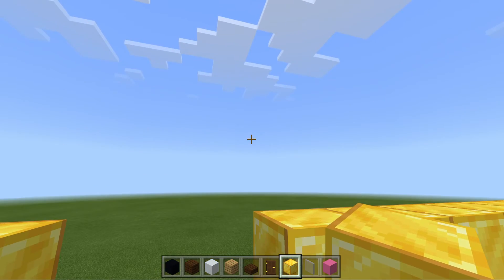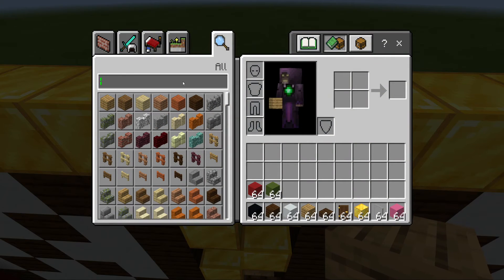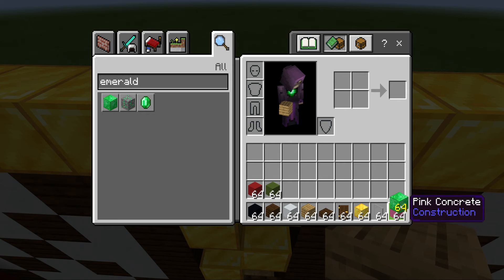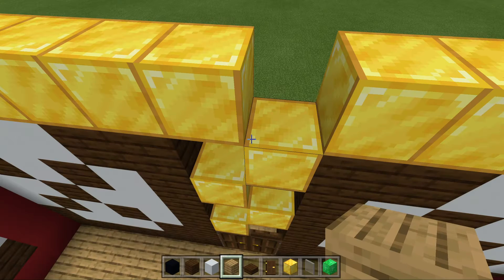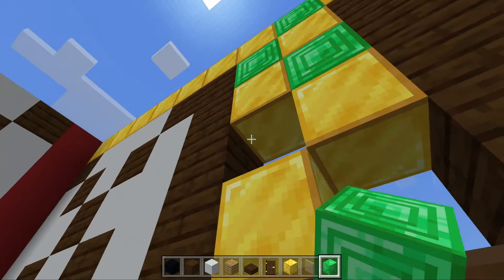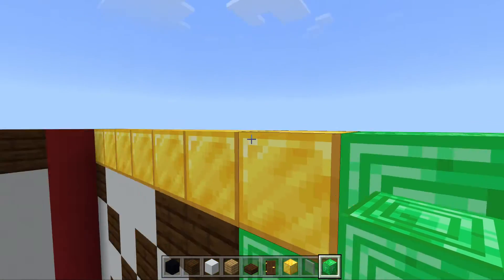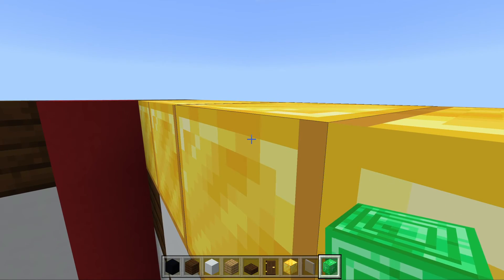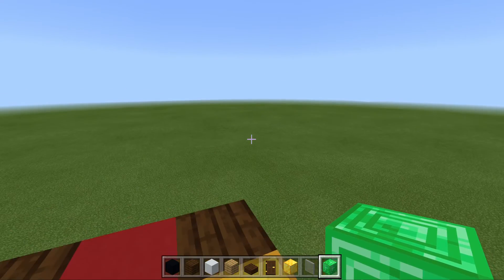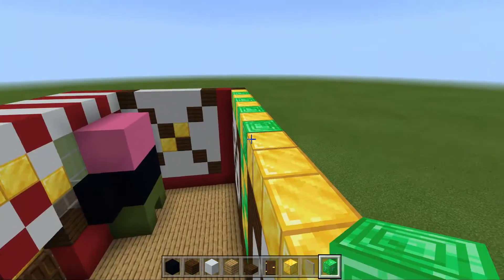I guess we'll make a pattern with gold blocks and emerald blocks — so we type in 'block of emerald' and replace the pink concrete with block of emerald. You can choose any treasure you want to do the pattern. Then we're going to make the pattern on the other side as well.